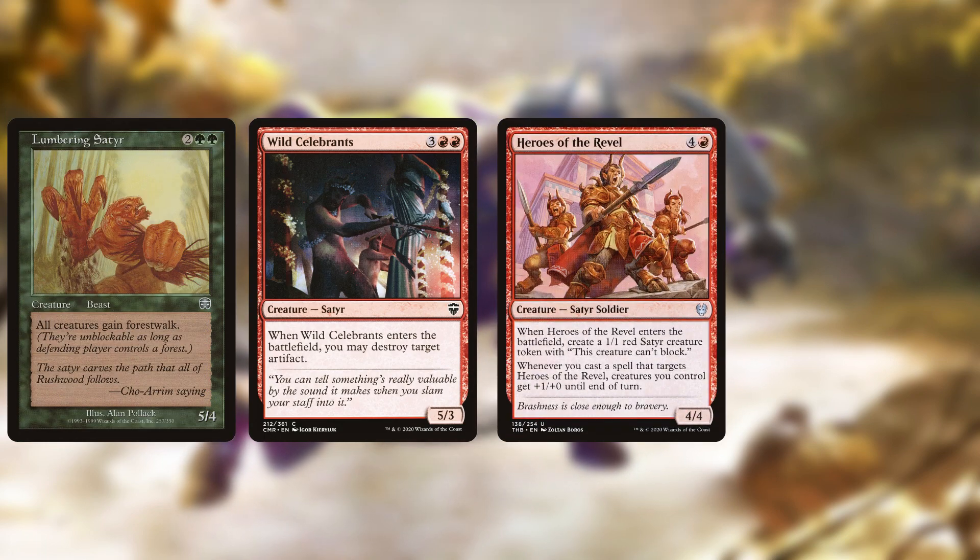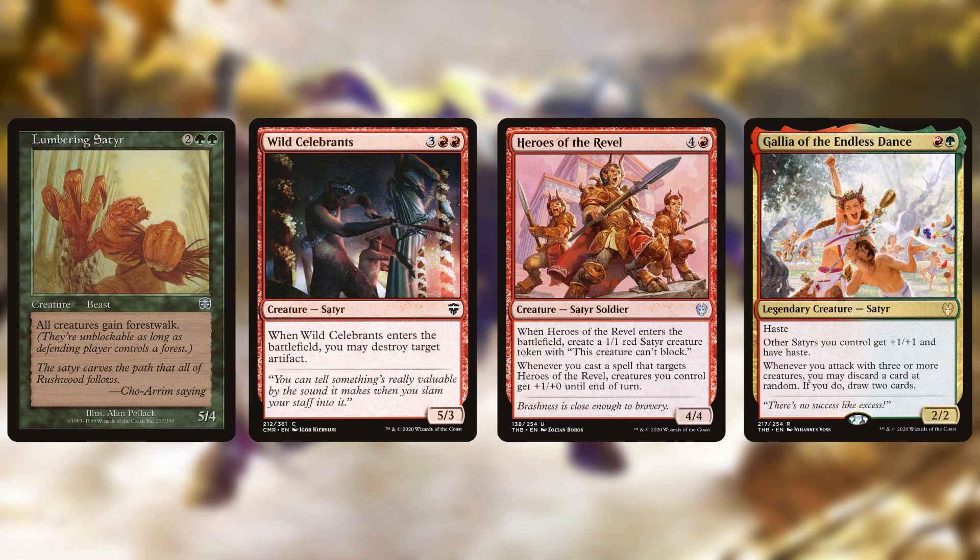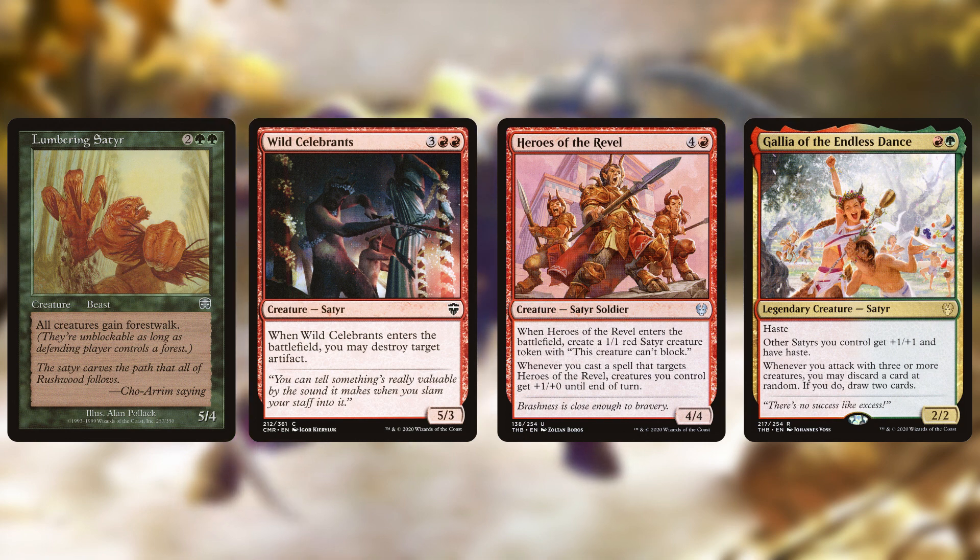One comment on this tribe is that most Satyrs are quite small, with the largest being a 5/4, a 5/3, and then a 4/4. Gallia helps by pumping those numbers up a little bit, but it's still pretty small for Commander and they won't be able to just trundle over players with a decent board state. Looking outside the tribe, there are a few creatures worth discussing.